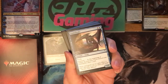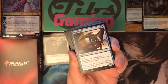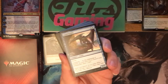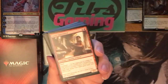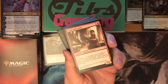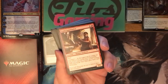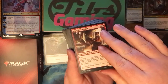We've got Loyal Drake in here — two and a blue for a two-two drake with flying. It has the lieutenant ability, which I think they brought back from another commander set. At the beginning of combat any turn, if you control your commander, draw a card. Lieutenant abilities basically only do things if you control your commander, so it's a cool thing for commander decks. Loyal Apprentice is another lieutenant card, a generic and a red for a human artificer at two-one with haste. At the beginning of combat on your turn, if you control your commander, create a one-one colorless thopter artifact creature token with flying that gains haste until end of turn. Another token generator that spits out tokens as long as you control your commander — for two, that's a pretty good card.